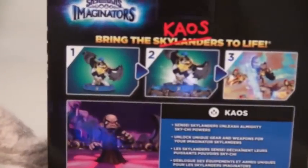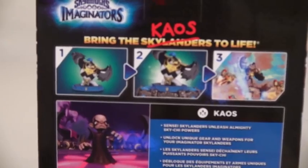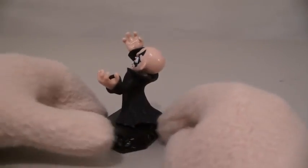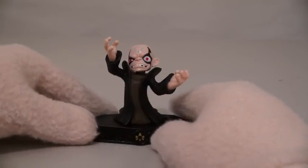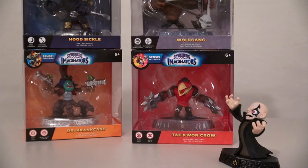the evil villain of the series. And just look at the back of this box — he's crossed off Skylanders and put his own name. Classic! So time to open Chaos up and check him out. There he is, the evil Chaos! It may have taken about five games, but we finally got him in figure form! I will defeat you! I will rule you all with an iron fist!